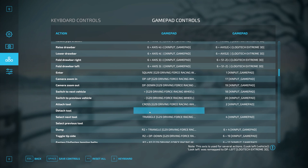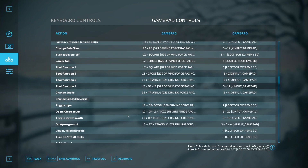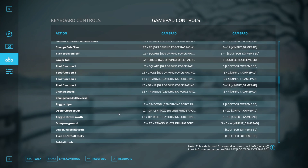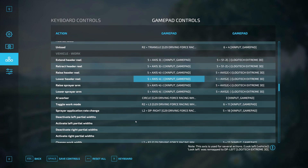Moving further down the list it's very similar and straightforward. Some configurables are left at default and some I don't use much. For things like changing the seed on a seed drill, changing bale size, or interacting with triggers, I still use my keyboard for that — but it all comes down to individual preference.